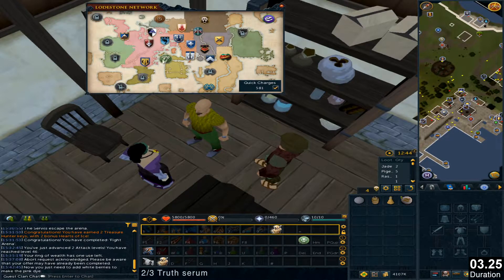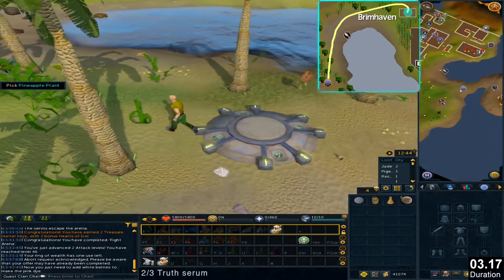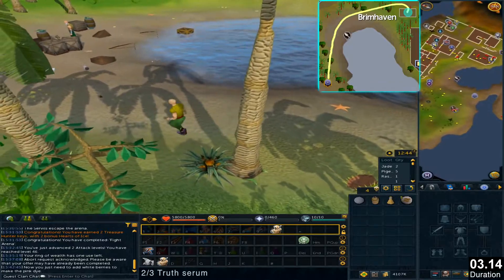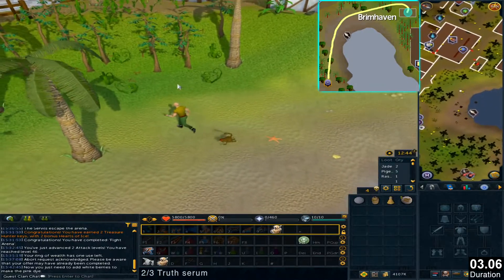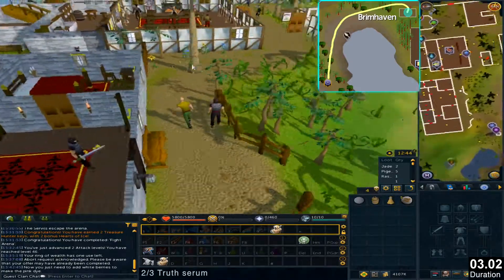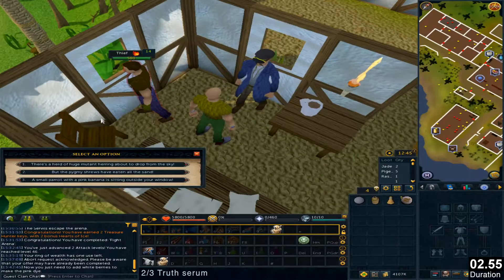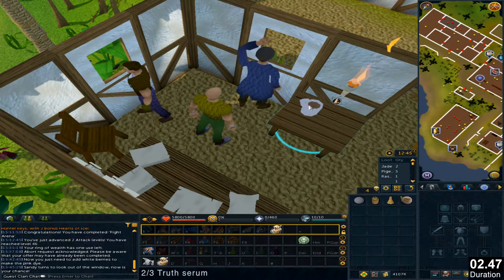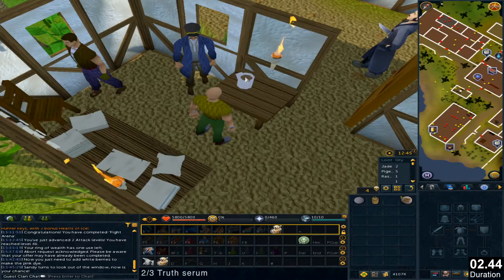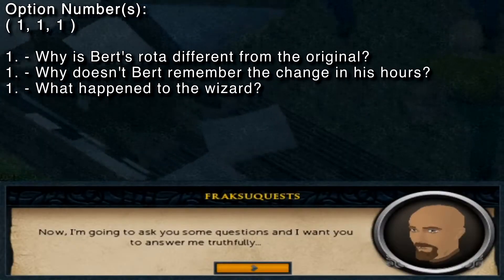Use the lodestone to Karamja and go to the same building as last time. Talk to Sandy and select one of these options. You are looking for an option which makes Sandy look at the window, and then you will use the truth serum on the coffee mug. It's different for everybody, so go through all of the options until Sandy starts looking through the window. Anyways, to continue, click on the magical orb. Talk to Sandy and select the dialogue options.